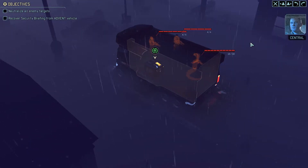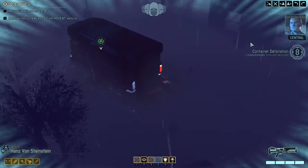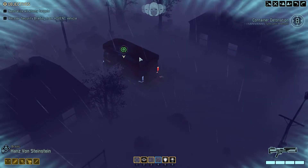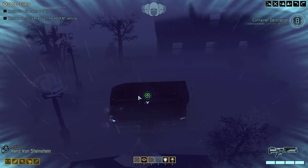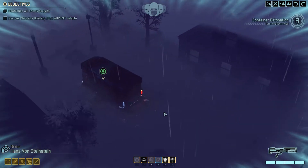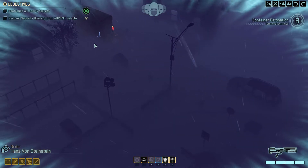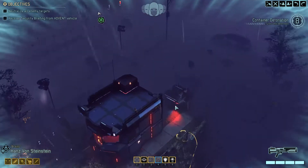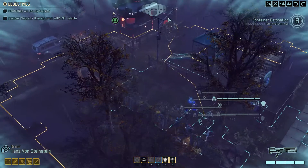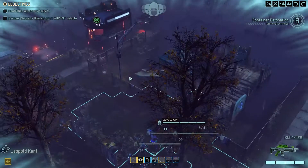We've got a bead on the Advent data vault near our position. Self-detonating charges are in place at the target — move to disarm and extract the package before its contents are destroyed. So we've got eight turns, we're in concealment, and we've got to get to this thing. Unfortunately we're going to need to unlock it, get eyes in there, then get in — so that's going to take a little bit of time.